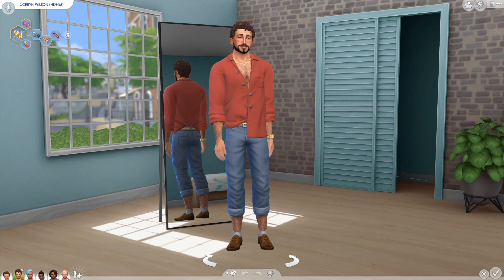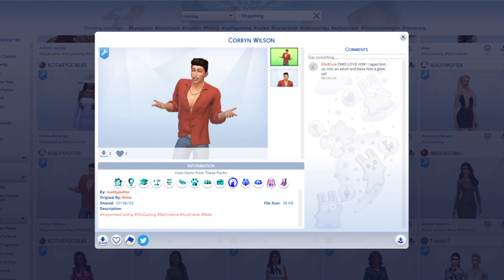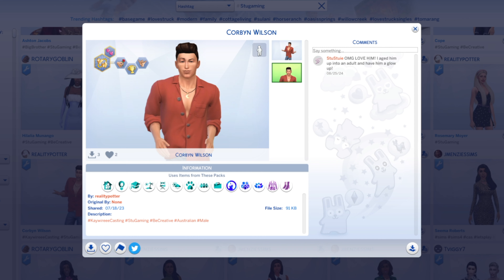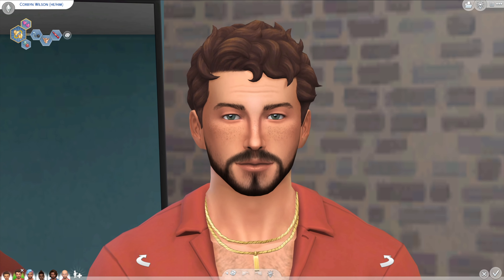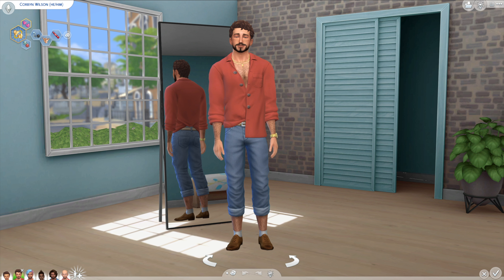So Corbin is my adult Sim, and I did age him up. This is the original Corbin that was submitted by Reality Porter - he is a young adult here. I aged him up and gave him a skin overlay, but I did not change anything else - so I know he looks very different, but it's just the skin overlay and the facial hair. What attracted me to the sim from the gallery was the actual open shirt and outfit, so I wanted to keep his everyday one pretty much the same, but I changed all of his other outfits.